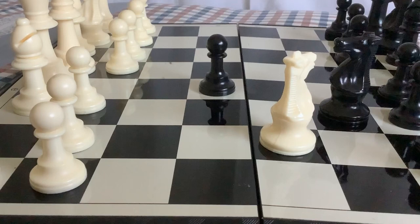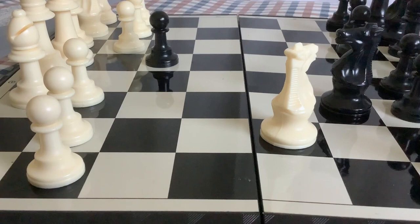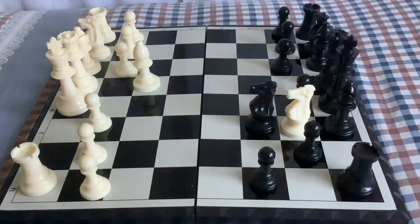Next, you should move to D3. As Black is already up in material, he should take the Pawn. Then, to develop your Bishop, you should take back with the Bishop. Unless Black does a move to defend the F7 Pawn, feel free to sacrifice your Knight on F7, forking the Queen and Rook.